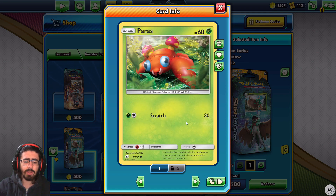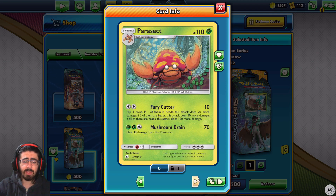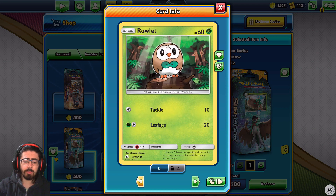Paras - great card art. Scratch for 30. Eh, not great. Parasect - 110 HP. Fury Cutter: flip three coins. If one heads, 20 more damage; if two heads, 60 more damage; if all three heads, 120 more damage. That would be cool to get Fury Cutter off with three heads. Then Mushroom Drain - 70 damage, heal 30. Not terrible. If it had a bit more health it'd be great. Only one copy though.